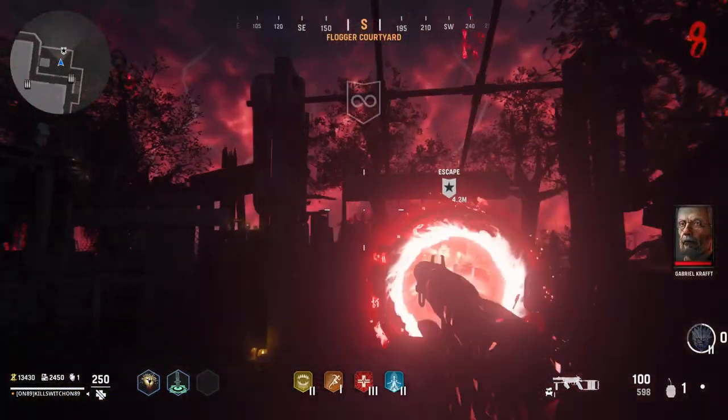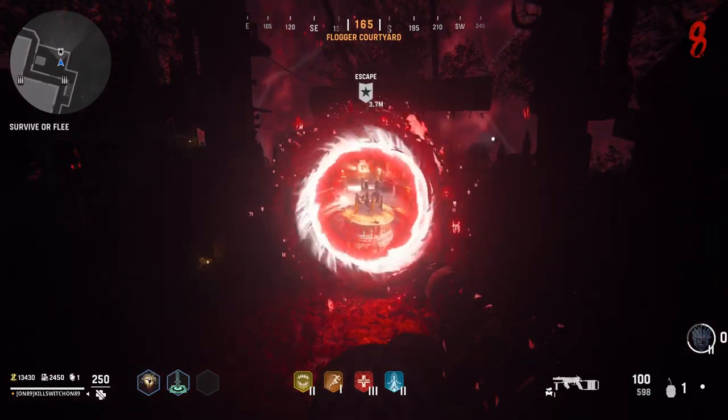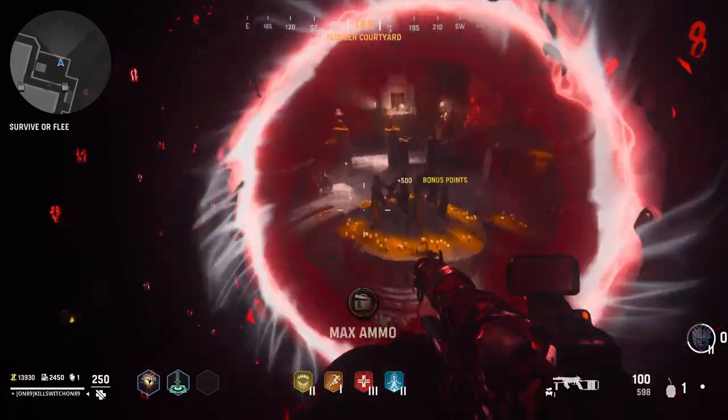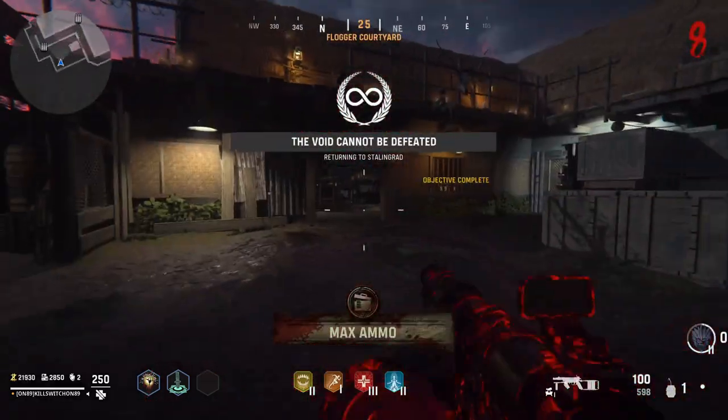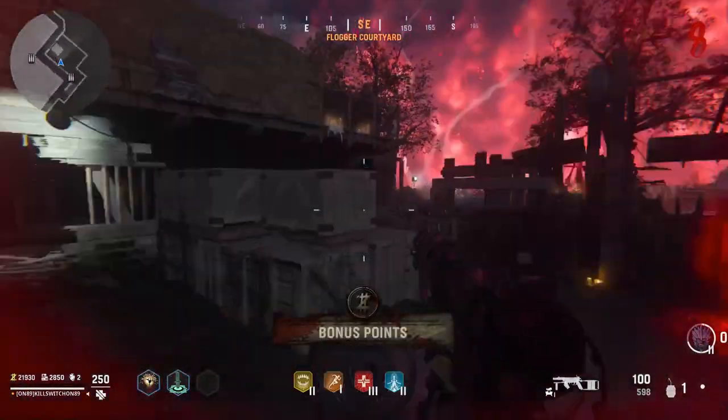On your third round of the void, you're going to get an exfil portal. All we need to do is go through the portal. We'll get a few rewards and we'll go back to Stalingrad.